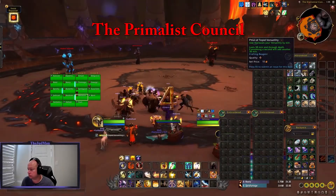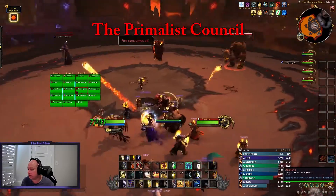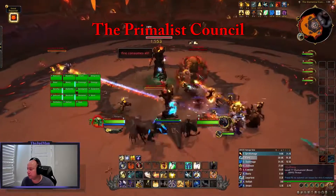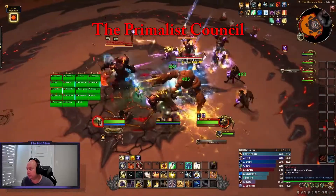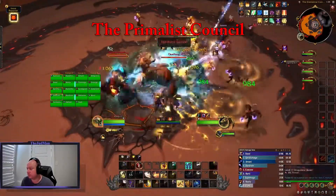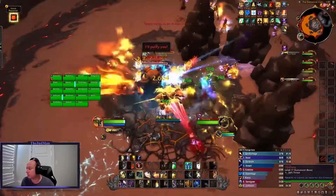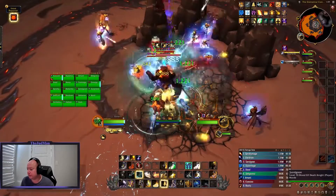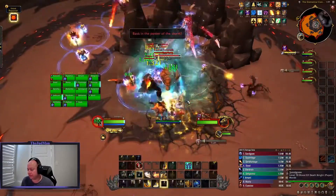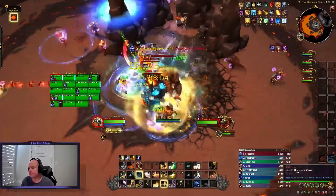Hello and welcome to the TankNSpank guide to Normal and Heroic Primal Council in the Vault of the Incarnates. This can be as early as the second boss or as late as the fourth boss in the raid, and is a rare council fight in which all four bosses will be active for the entirety of the fight. They do not have a shared health pool and need to be killed at approximately the same time. Each boss has a major ability and one or two minor abilities, and we'll talk about the major abilities first.